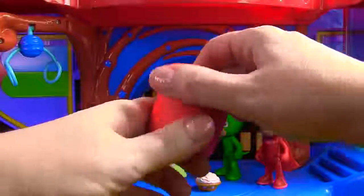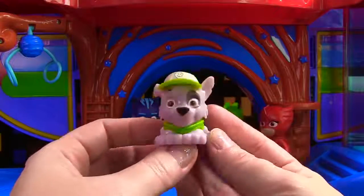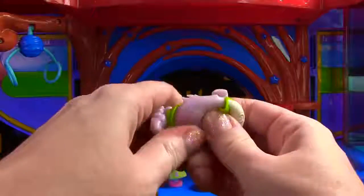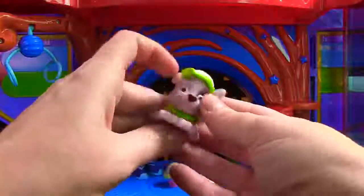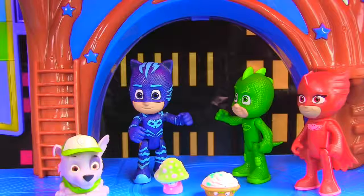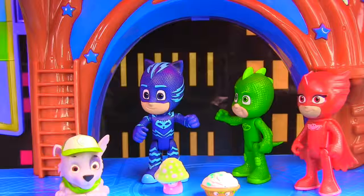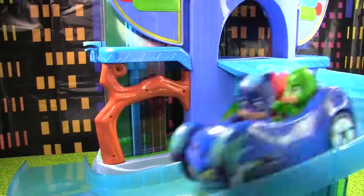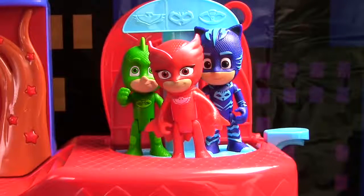And you got a Paw Patrol Mashem! Let's see which pup you got. I'm gonna take a guess and say you're getting Chase. Who will be inside? It's Rocky! Here's Rocky all decked out in green, looking super cute. We'll give him a good squish — and another squish. He's pretty stretchy and squishy! On the squish meter he gets a seven. By the way, the track outside my door is now clean, so we can hop in the Cat Car and take a ride down the slide.